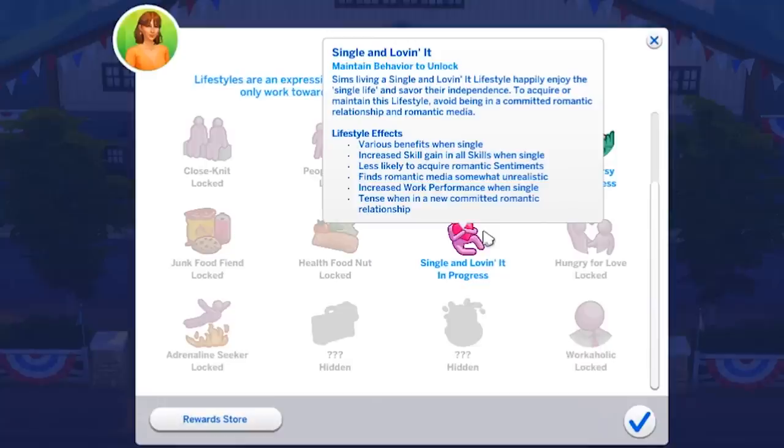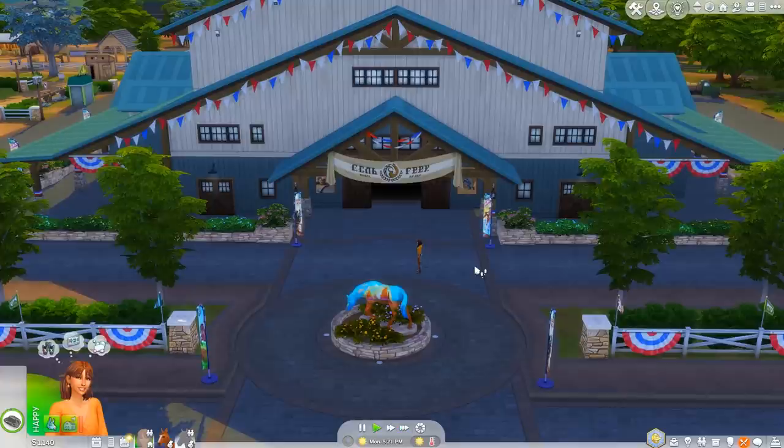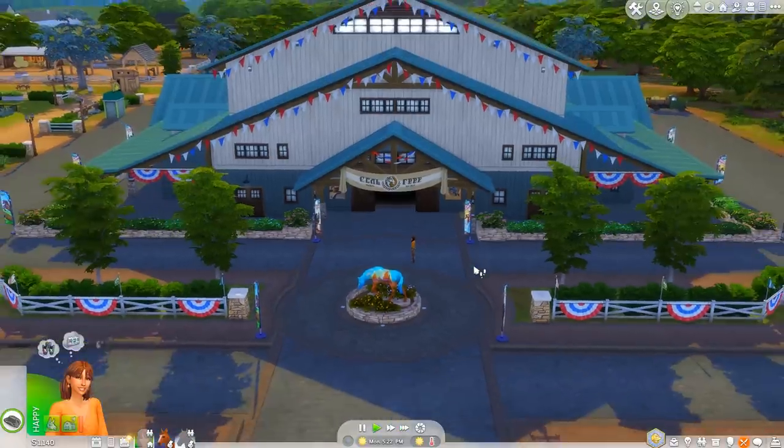For the goats, they're 150. The sheep are different prices I guess because of the colored wool. This one is so pretty — I want to get this one and call it Cinnamon. It's in our inventory! Let's go race — I'll do some repeat competitions to make sure we win. We also just unlocked a hidden lifestyle: Single and Loving It — these Sims happily enjoy single life and savor independence. We'd get increased skill gain for all skills when single, which is funny.